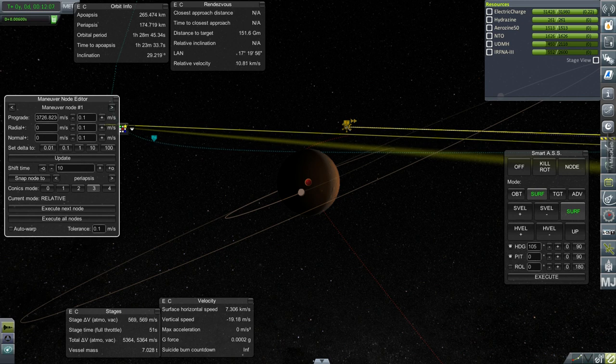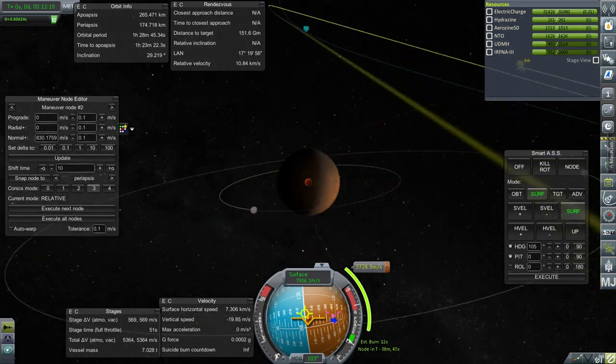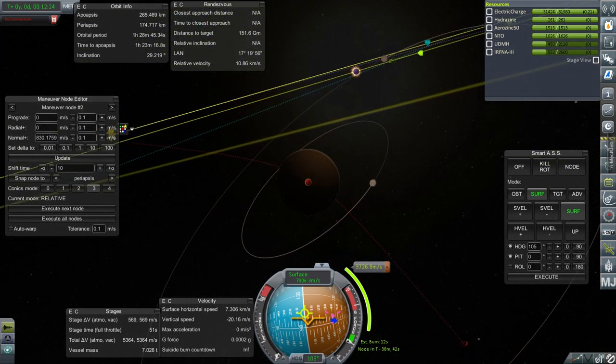We have a trajectory where, if I burn 3,726 m/s prograde around Earth and then at mid-course adjustment burn 830 m/s, I will be crashing into Mars — you know how I love trajectories that crash into things. That's about 4,500–4,600 m/s altogether, and we have that.